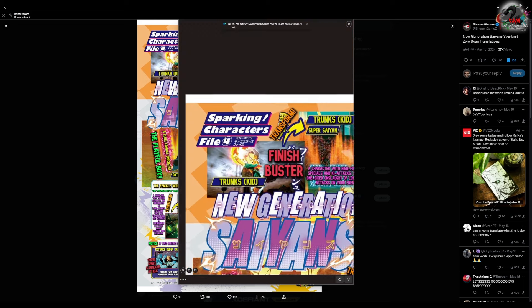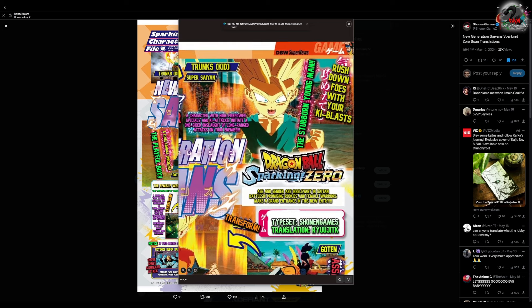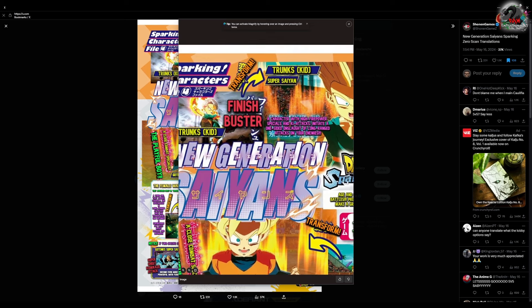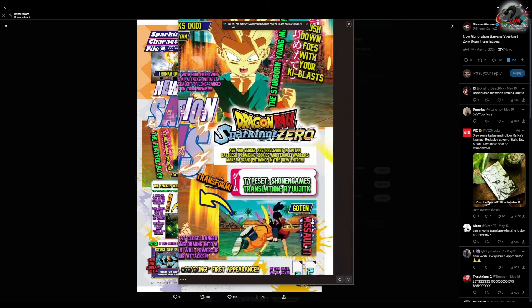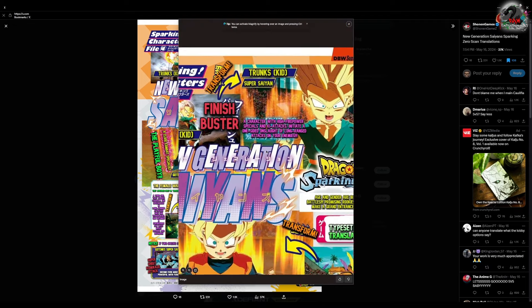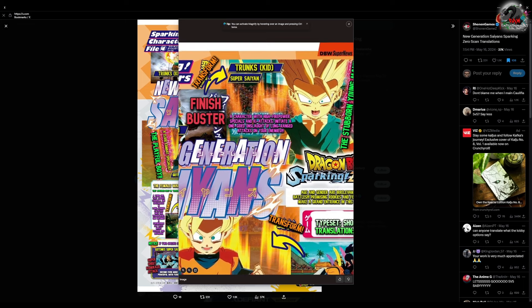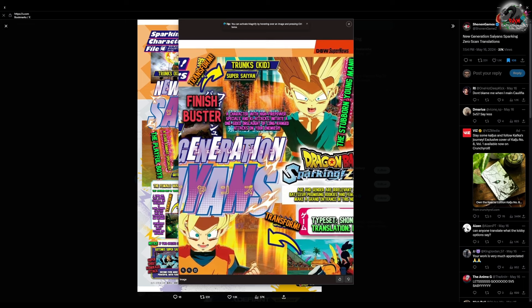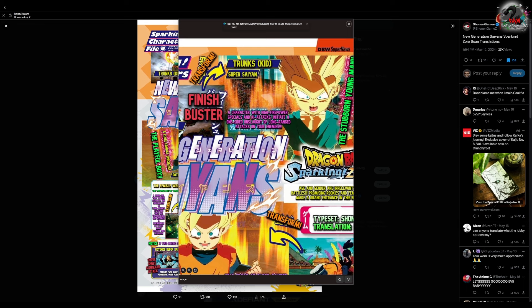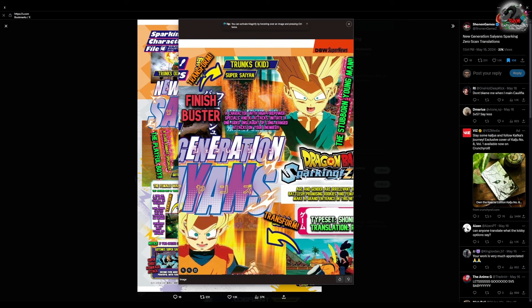Zooming in on Trunks — Kid Trunks has his normal form and then his Super Saiyan form. He has the Finish Buster, and it doesn't show a Super Saiyan move for him specifically. It says he's a character with high firepower specials and ki attacks — initiate a one-sided onslaught of long-range attacks on your enemies. I figured Trunks would be long-range.